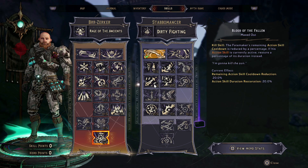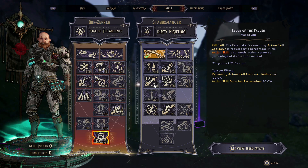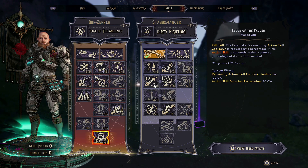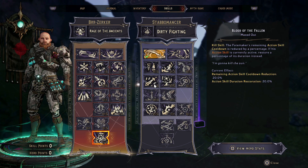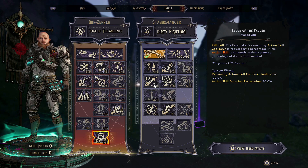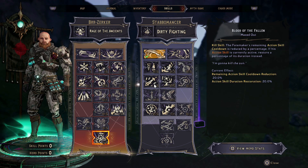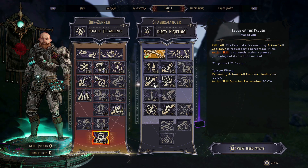The final and most important thing in this build is the capstone: Blood of the Fallen. It's a kill skill — the Fatemaker's remaining action skill cooldown is reduced by a percentage, and if the action skill is currently active it restores a percentage of its duration. This is going to give us unlimited action skill while it's up, and also a ton of action skill cooldown while getting kills while the action skill is on cooldown.